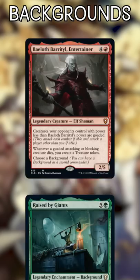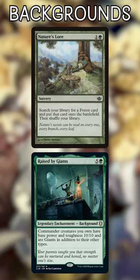Here are five awesome legend and background pairings from Battle for Baldur's Gate. Baloth, Barater, Entertainer, and Raised by Giants. Boosting Baloth to a 10/10 will cause him to goad everything. And since it's in the command zone, the rest of the deck can focus on ramping and protecting the combo while your opponents kill each other.